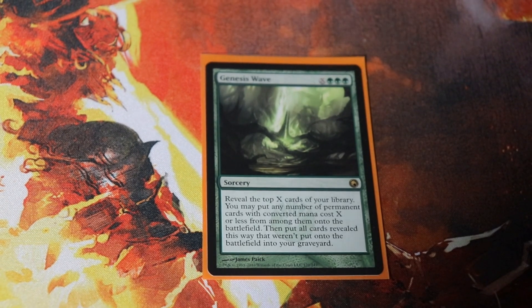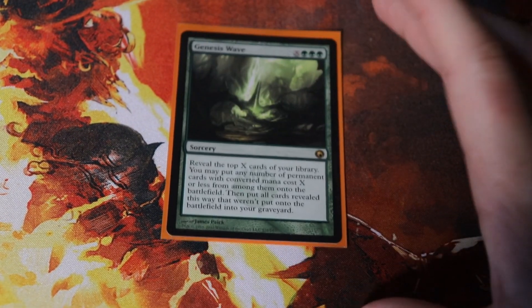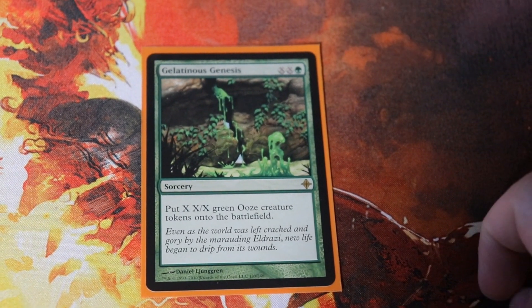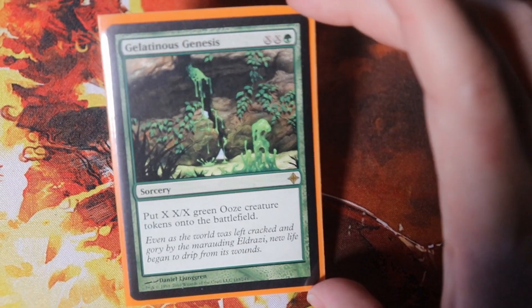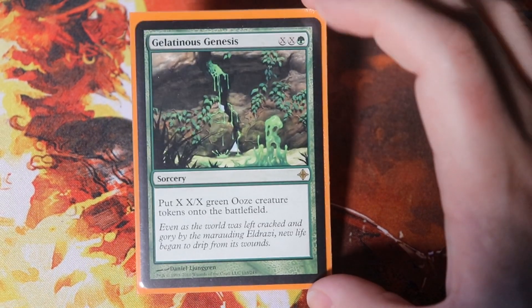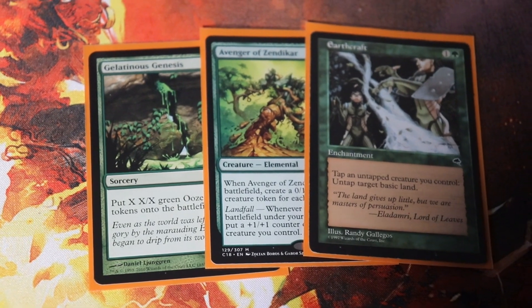The last win condition of the deck is Gelatinous Genesis — you pump a billion mana into it, and for XX you put out X X/X green Ooze creature tokens. For example, pump 21 mana into it and you get ten 10/10s. In this deck 21 mana is not even that much — we usually make like 60 mana in a single turn. With Concordant Crossroads out, or just waiting a turn, everybody dies because you have 100 power on the board. So the three win conditions are the Earthcraft combo, Avenger of Zendikar with Regal Force off Tooth and Nail, and Gelatinous Genesis — but it works, you make so much mana and draw so many cards.